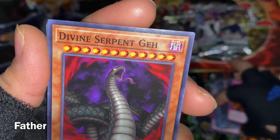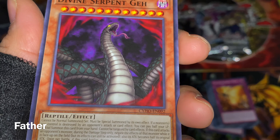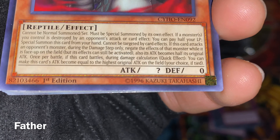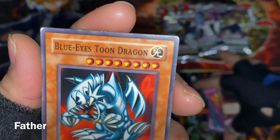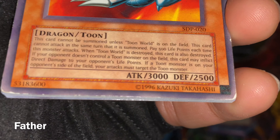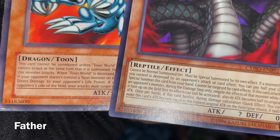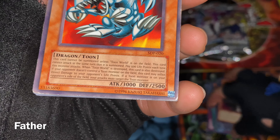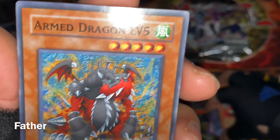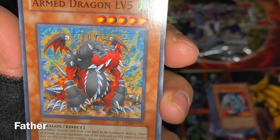Next is Divine Serpent Geh — the monster from the anime with infinite attack and defense, but it doesn't show the stats here, just a very long effect. Then Blue-Eyes Toon Dragon from the Starter Deck Pegasus — a very very old card, you can tell from the text style. Then Armed Dragon Level 5 — a very cool dragon card.